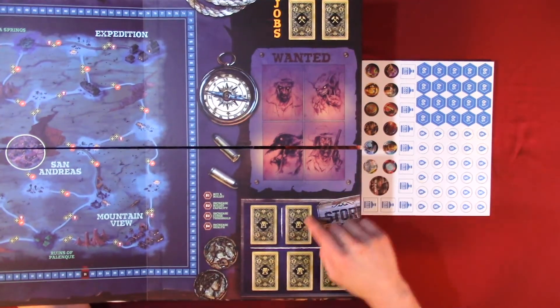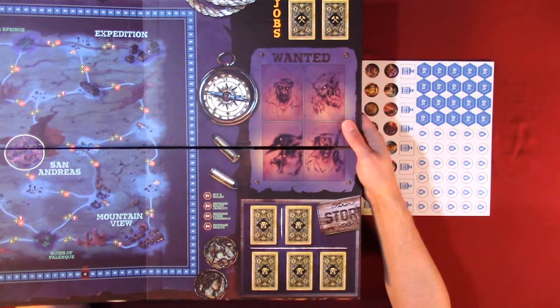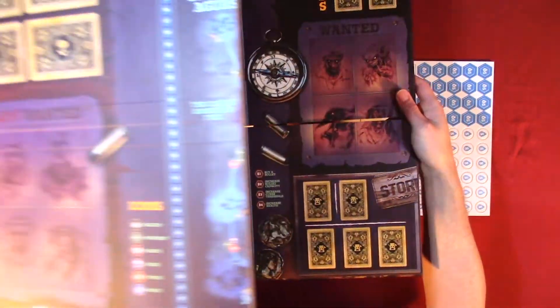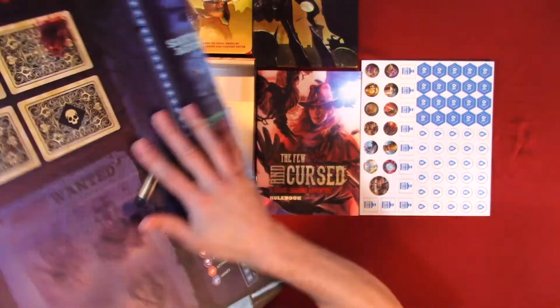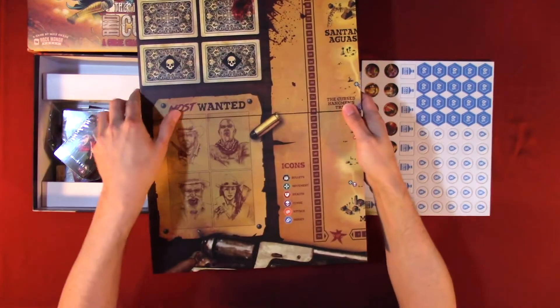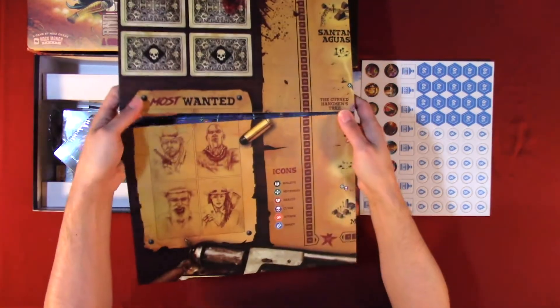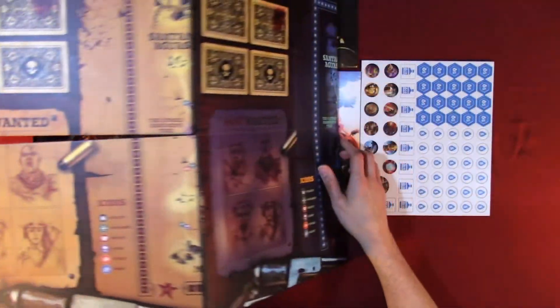We have a store: one, two, three, four, five. There's a different map on the back — let's flip this. This map is quite big so you need to make sure you have the table space.